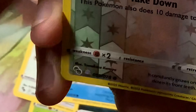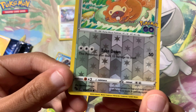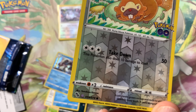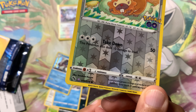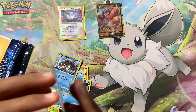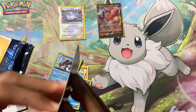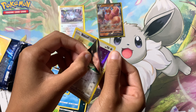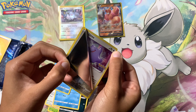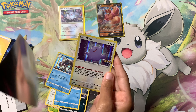We're about halfway done. Tremelion, Lunatone, Pupitar, Ambipom, Raticate, Larvitar, Alolan Rattata, Spinarak, a Reverse Magikarp, and on the end we have a Holo Venusaur.